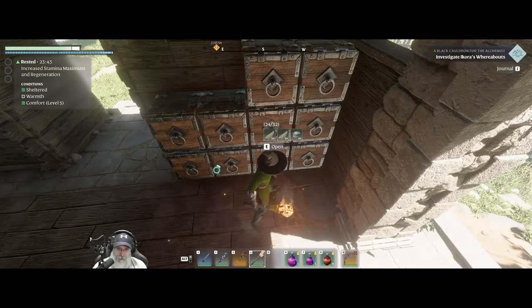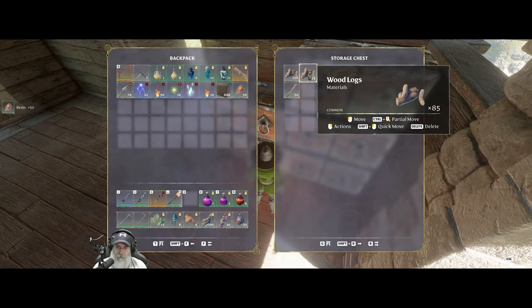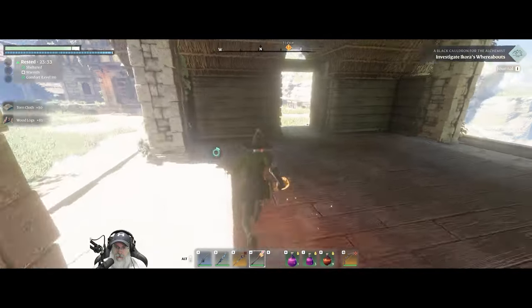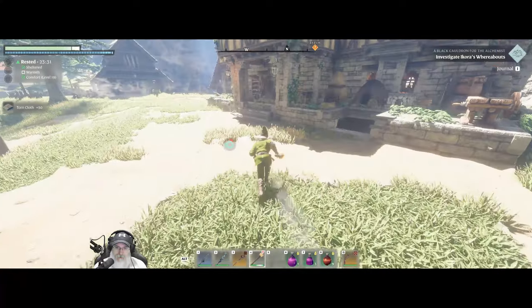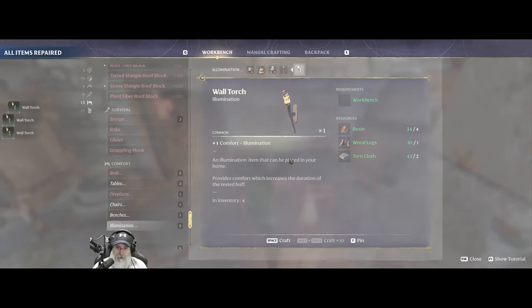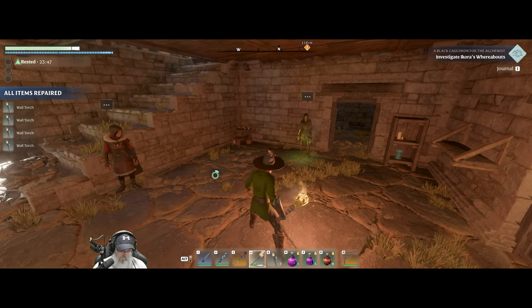Resin is in here, logs are in here, and cloth is in here. We'll just pop up some torches around the place to lighten it up a little better.